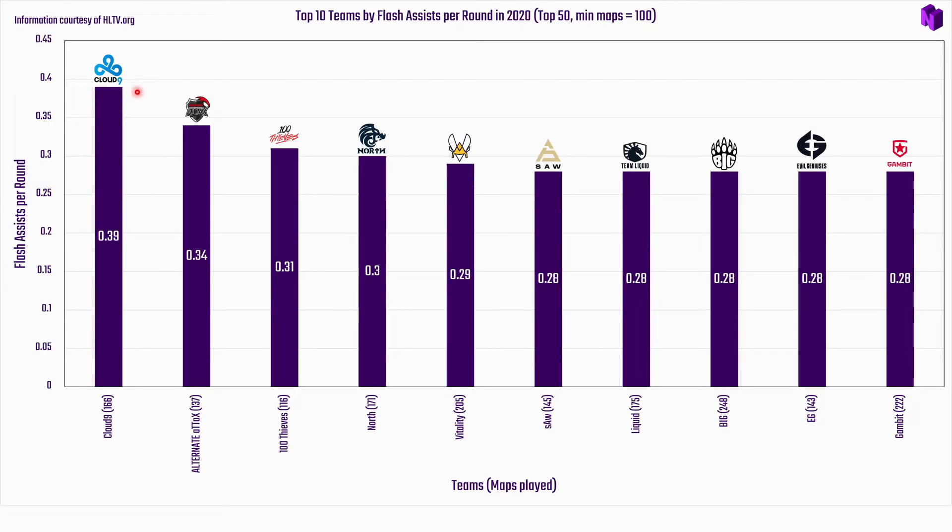As mentioned in the utility damage video, Cloud9 use their flashes very well. You can see here 0.39 is the highest by a decent amount — more than 10% above their peers. Behind them are Alternate Attax, 100 Thieves, North, Vitality, Team Liquid, BIG, Evil Geniuses, and Gambit. Cloud9 are clearly worth watching if you want to improve at getting flash assists for your team.